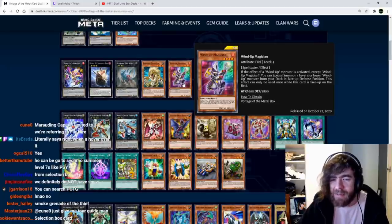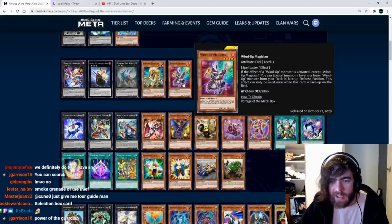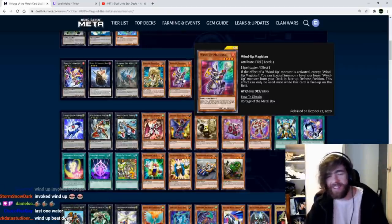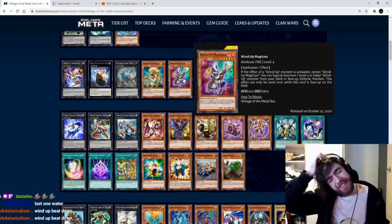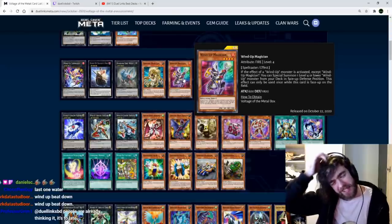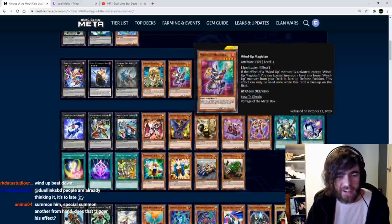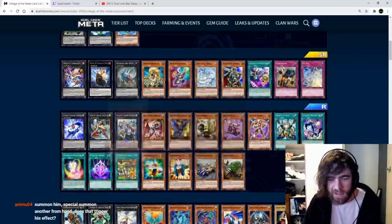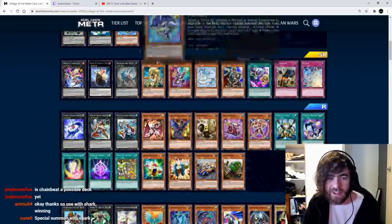Wind-up Zenmaister: if a wind-up monster's effect is activated, you can special summon one level 4 or lower wind-up monster from your deck in face-up defense position. This effect can only be used once while face-up on the field. This card seems really good but it's very dependent on having a monster to go with it. If you can use it as part of a combo you get another exceed monster — it could be insane. The combo is better used with Shark, which is coming up.